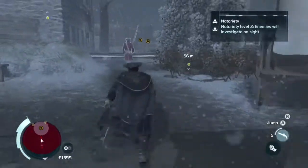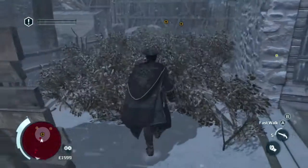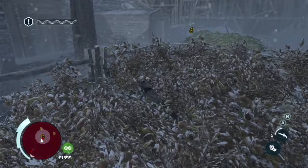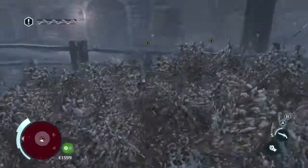Once you're inside, go ahead and exit the cart and enter the bushes right next to it. Then go ahead and enter the eavesdrop circle and this will start the eavesdropping on the two guards there. Notice there are two guards you're eavesdropping on, and there's also a third one which you have to be careful not to get noticed by.